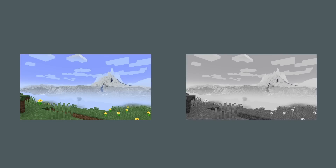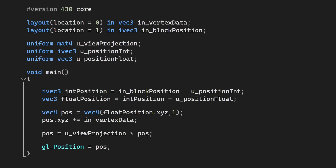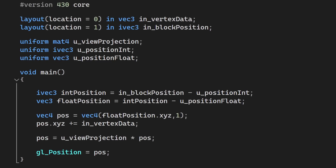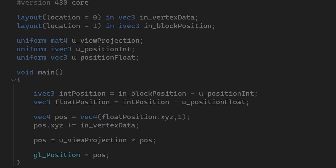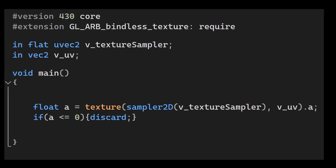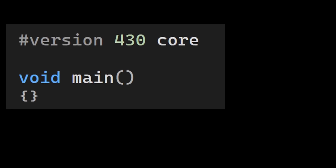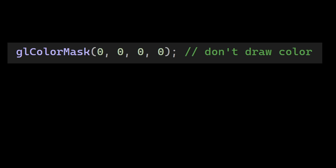Here is the trick. With the Z prepass, we first draw all the geometry, but we don't fill in any color information. We just draw the depth texture, and that's all. This should all be relatively fast. The vertex shader for the Z prepass should just be your normal vertex shader, but without any unnecessary calculations related to color. And your fragment shader will at most do an alpha test on textures. But if you don't need that, that's even better. To disable drawing color information, you just call this function.